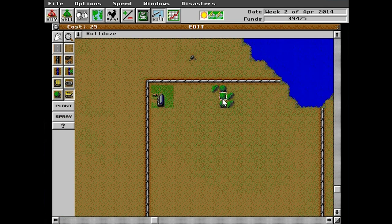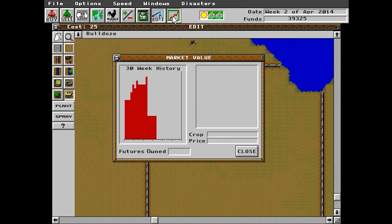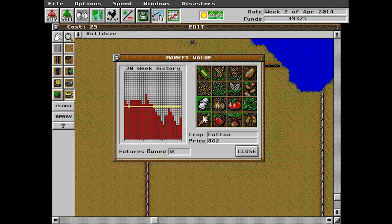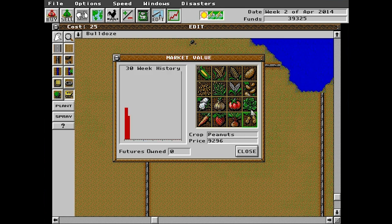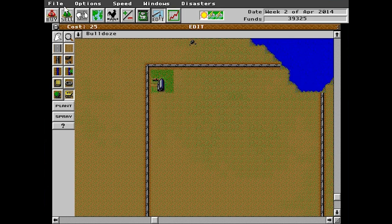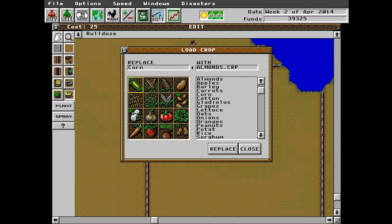First things first, we want to figure out what we're actually going to plant. As you can see, there's a market value. If it's high, it's going to cost a lot to plant, but it's also going to make you a lot of money. There's a lot of crops here. One interesting thing is you can actually load a crop into the game. So if you want another kind of crop, for example, you can replace one that's in here. Let's say we want almonds.